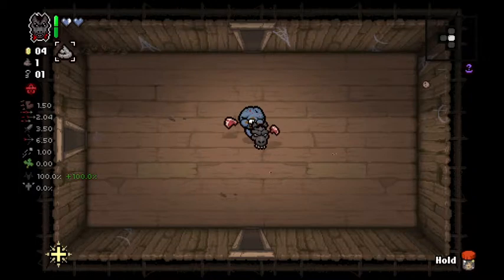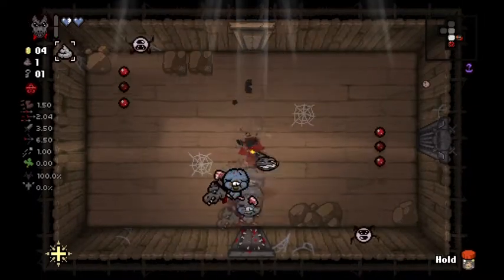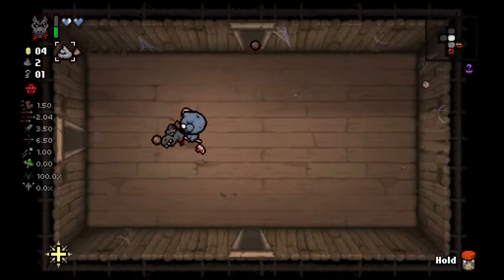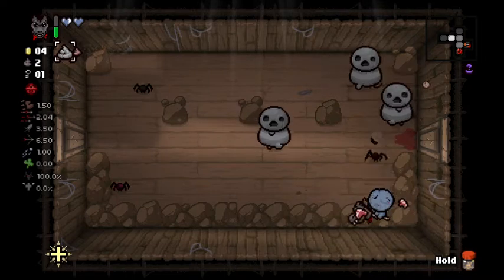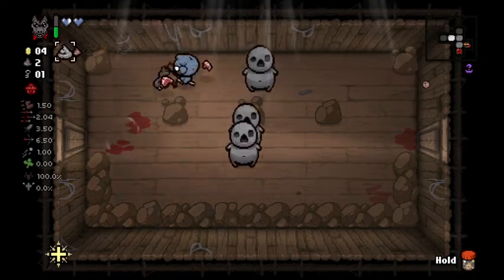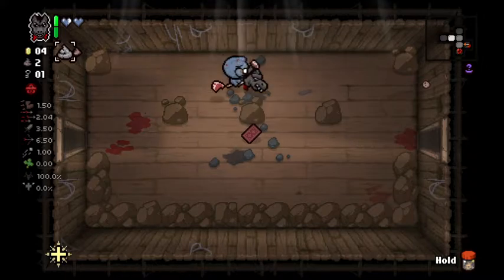Oh boy, yeah — I think I was at 0.9 movement speed that entire run. It was very unfun and very slow. And I just realized why I was getting free HP — I had Mom's Box. I always forget that doubles the effect of the trinket you're holding, so it was just giving me two eternal hearts every floor.